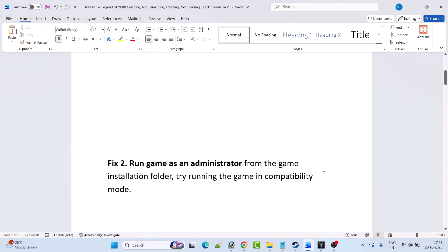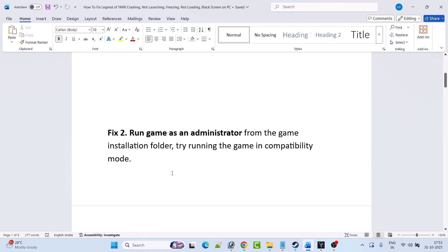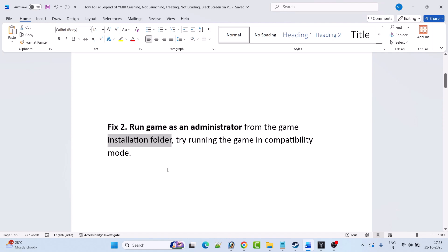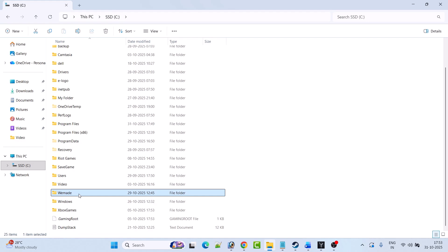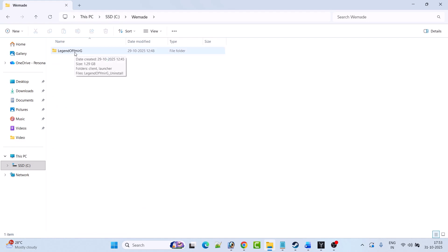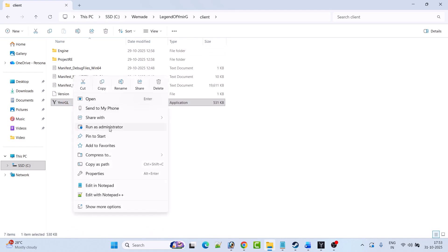The next solution is to run the game as an administrator from the game installation folder, or try running the game in compatibility mode. Open the game installation folder wherever you have installed the Legend of Vyamir game. Open C drive, open the vmade folder, open the Legend of Vymir game folder, open the client folder. Now right click on the Vymir GL exe file and select run as administrator and check if this works or not.